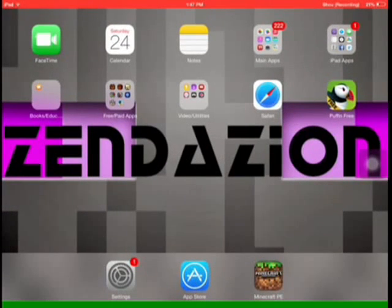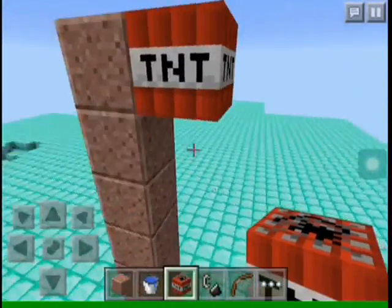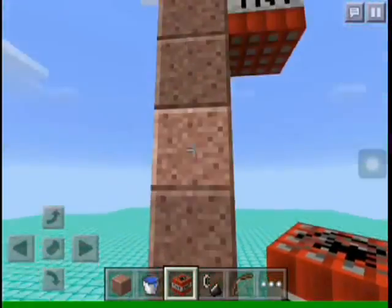Hey guys, it's Zender here, also known as Evasion, and I'm going to show you a TNT and splashing arrows trick. First thing you need is TNT — you need to build this kind of structure.